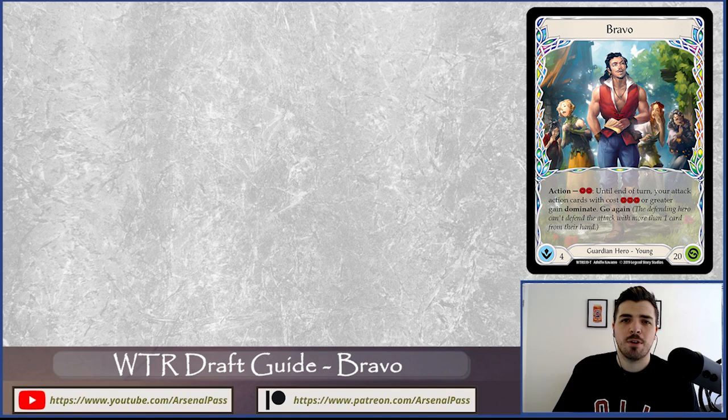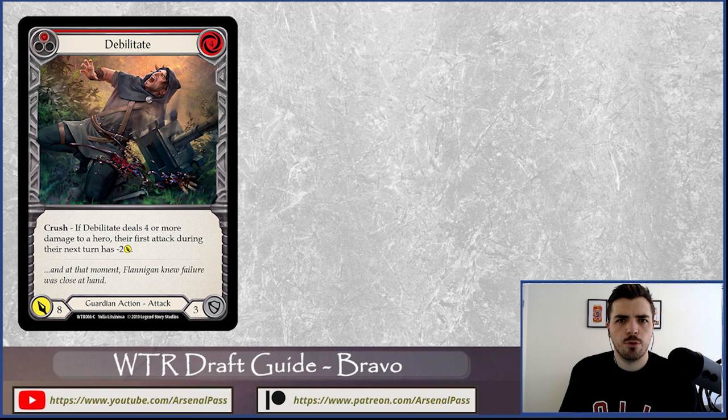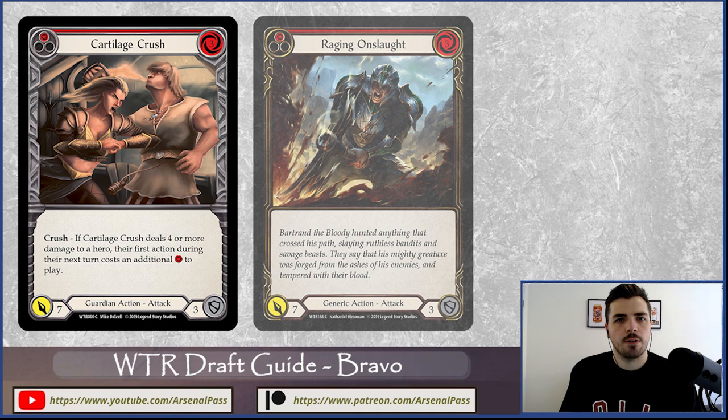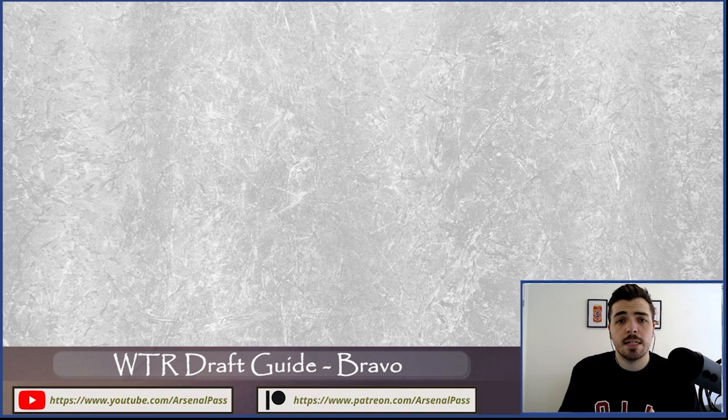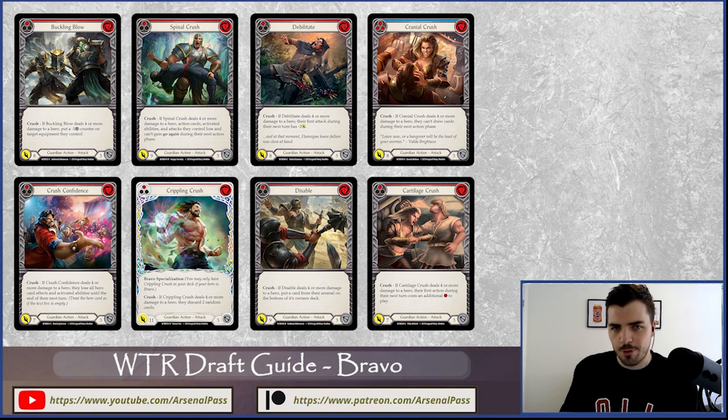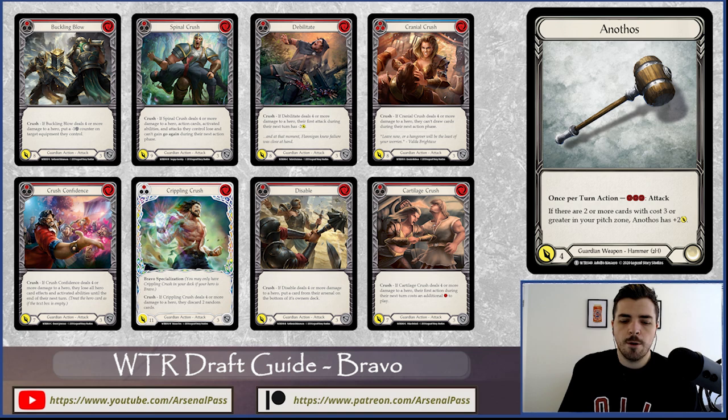Let's talk about some of Bravo's strengths in Welcome to Wraith draft. First, big attacks: Bravo has access to really efficient large attacks in the guardian class — things like Debilitate four for five, Disable five for nine — really strong attacks, plus three-for-sevens with tag-on crush effects. You can also easily pay for cards like Raging Onslaught. These efficient attacks let you maintain threat density late game, coming in for seven to nine damage off one card, where other classes need two or three cards to match.